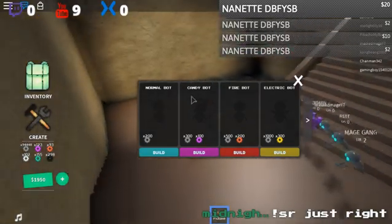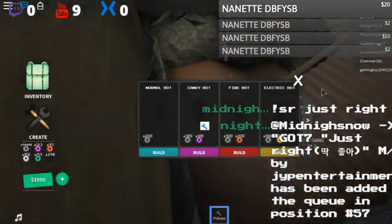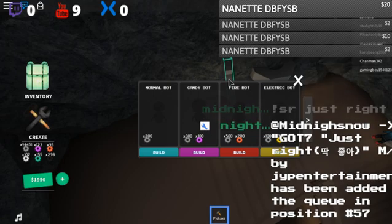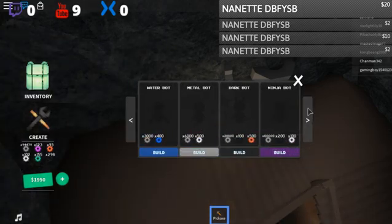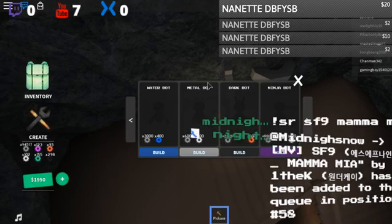If you come over to the crate page where it has the robots, you'll see normal robot, candy bot, fire bot, electric bot — and by the way, these are going in chronological order of power. As you go down the list they're getting stronger, so the fire bot is stronger than the candy bot, electric bot is stronger than the fire bot. That's just opening them brand new out of the package, with no upgrades.